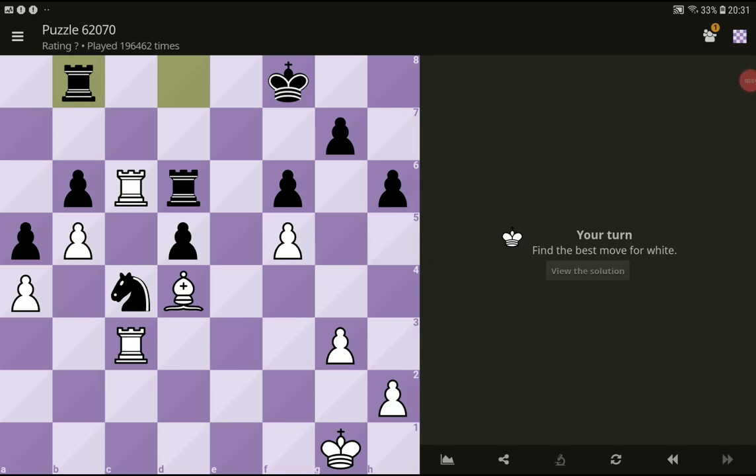Hi and welcome to Eclipsnix new chess puzzle. Best move for white — try to find the best move for white. Black has played rook to b8, and now it's our turn.